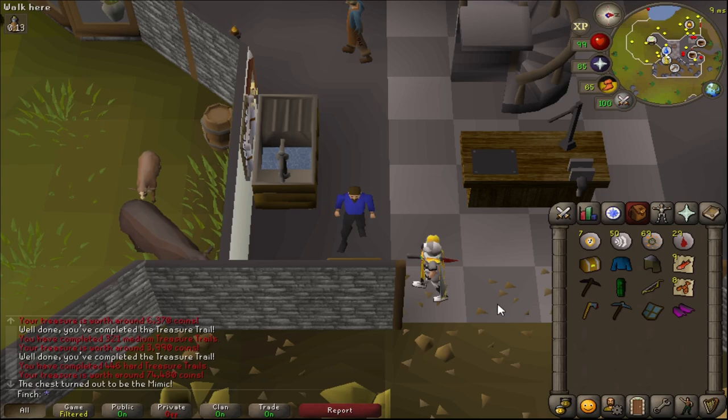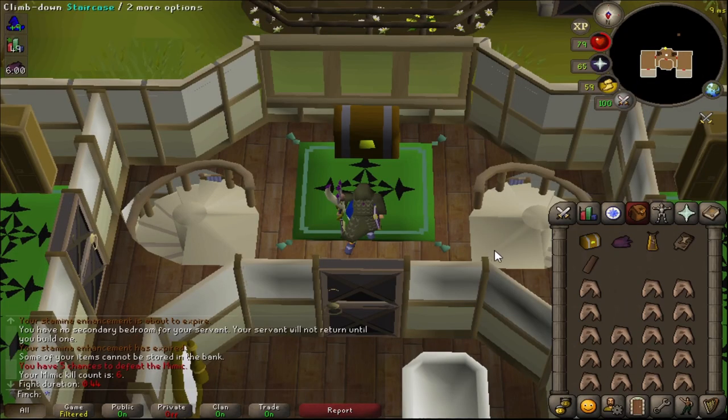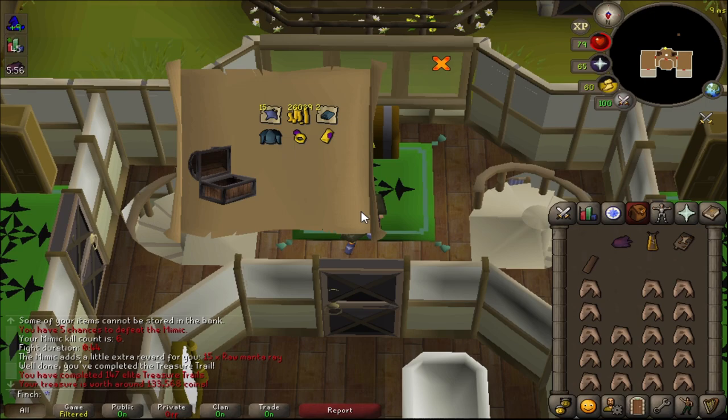And a Mimic - that is cool, I'll go and do that now. It turns out I did not have the Vambraces, and that actually finishes the ancient blessed dragonhide set, which is kind of cool. Let's go and do the Mimic - my sixth Mimic down. What can we get? Nothing much, but what can you expect from an elite clue really.